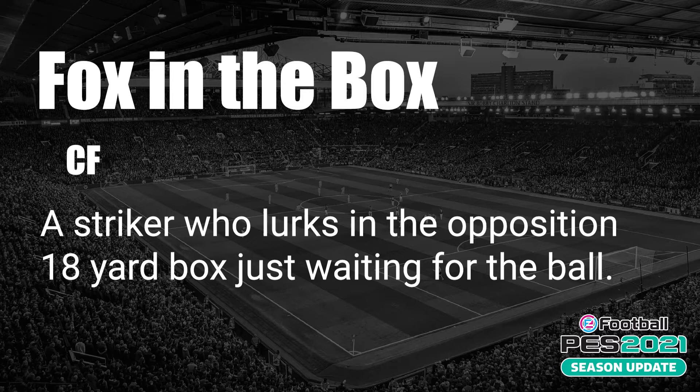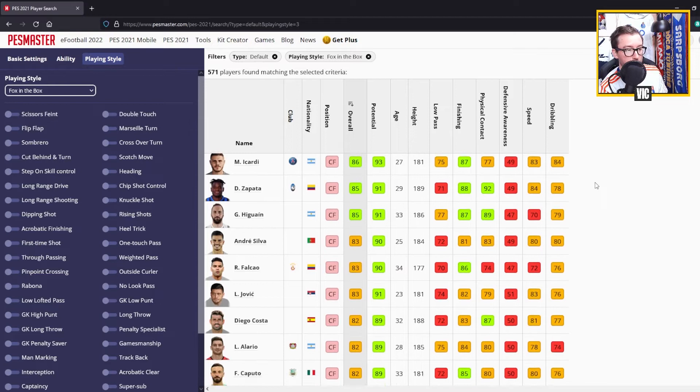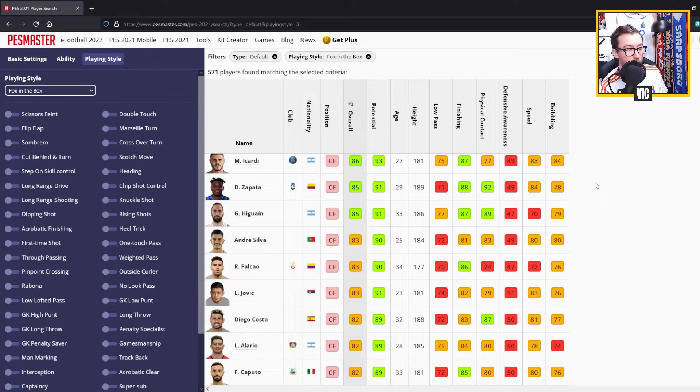Fox in the Box applies to CFs - center forwards. This is a striker who lurks in the opposition 18-yard box just waiting for the ball. The top players are Romelu Lukaku and Mauro Icardi as the two highest rated, closely followed by Zapata and Higuain, then Andre Silva, Radamel Falcao, Lukajovic, and Diego Costa.